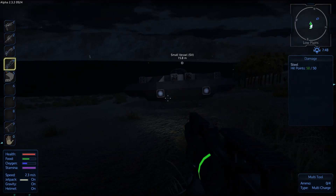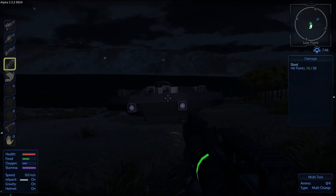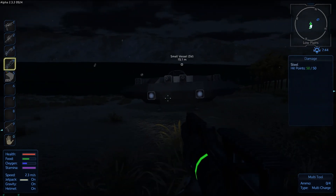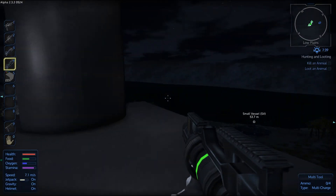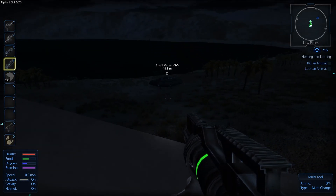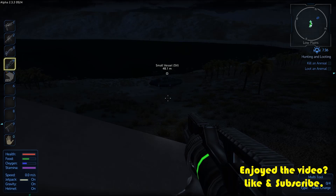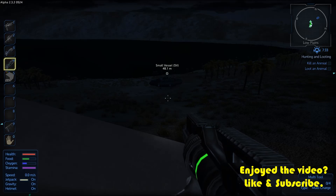In the next episode, what we'll do is head back over to that space port and go check it out on foot. We'll take our hover vessel over there. So there you have it — we've now got our small vessel functional. I'm going to call the video here. Hopefully you've enjoyed what you've seen. If you have, please leave a like and subscribe. Look forward to seeing you all next time. I'm Raid Zero AU, signing out. Bye!